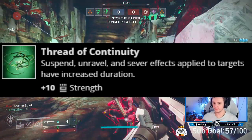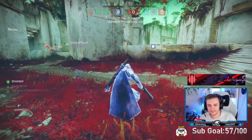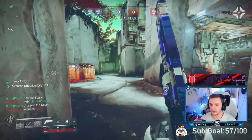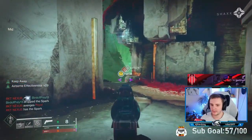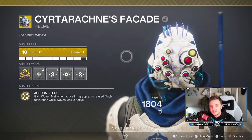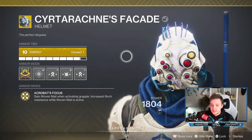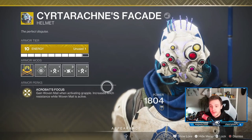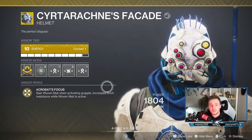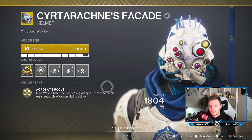Thread of Continuity: suspend, unravel, and sever effects applied to targets have increased duration, plus 10 Strength. Basically it makes your suspend last longer — and sever too — those are the two you'll notice most. You can sever with the melee, and suspend when you do the dodge. Now for the exotic — this is the only Strand Hunter exotic right now — Cyrtarachne's Facade. Basically, when you grapple, you get Woven Mail.